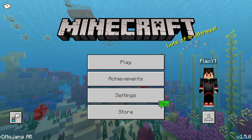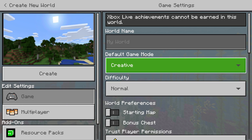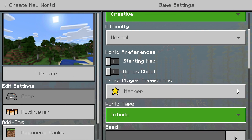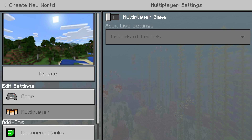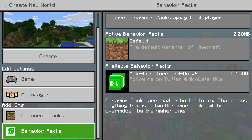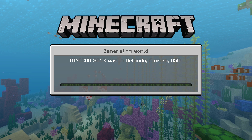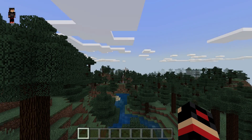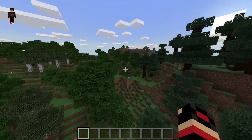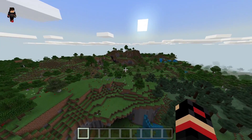Let's go ahead and get straight into today's video. We are going to create a world in creative mode, use infinite world, multiple players off, and enable the add-ons right here. Then we'll create the world and hopefully find a pretty flat spot.